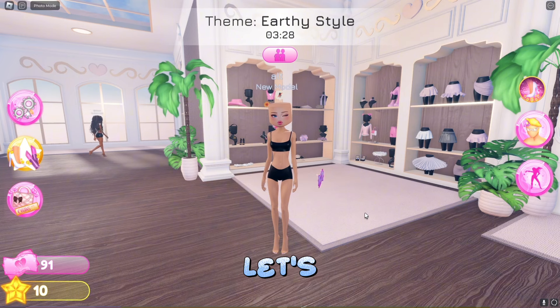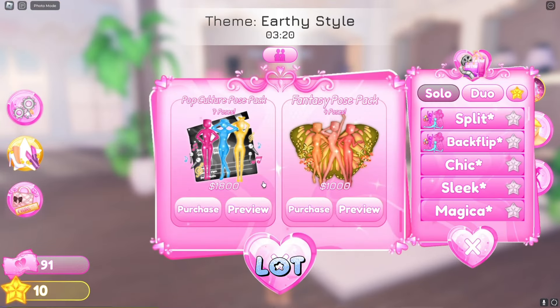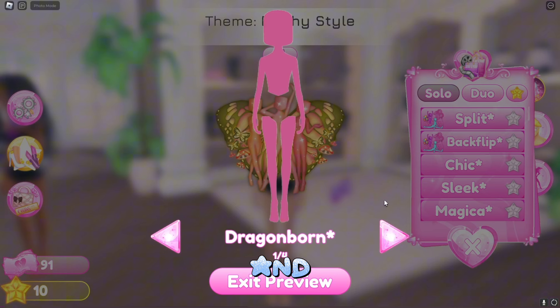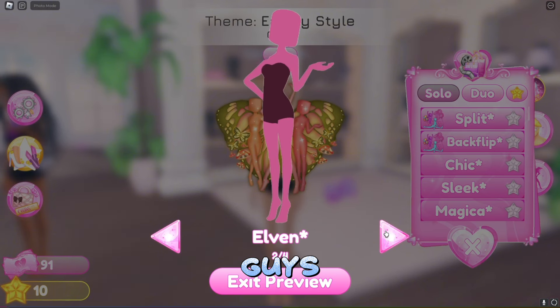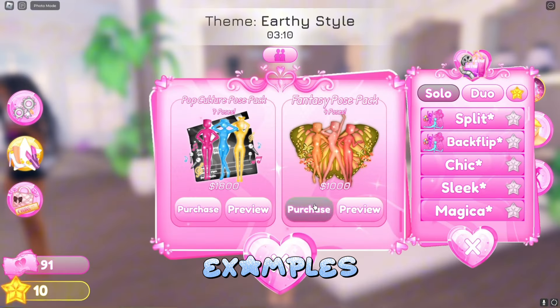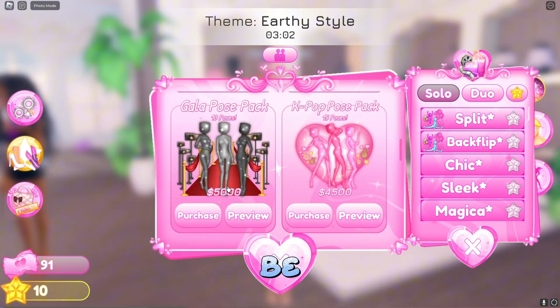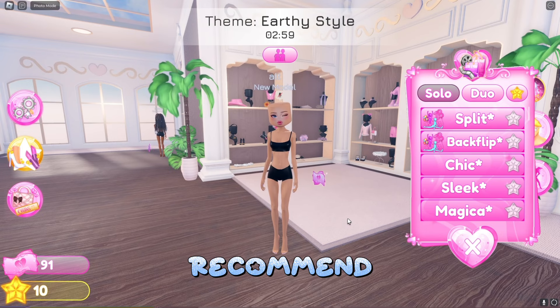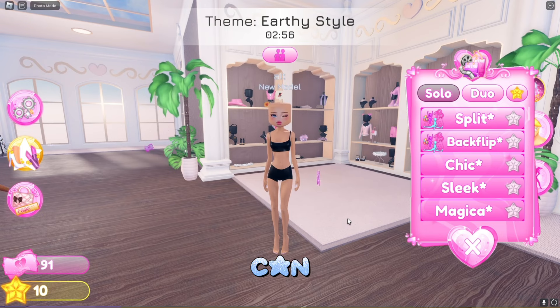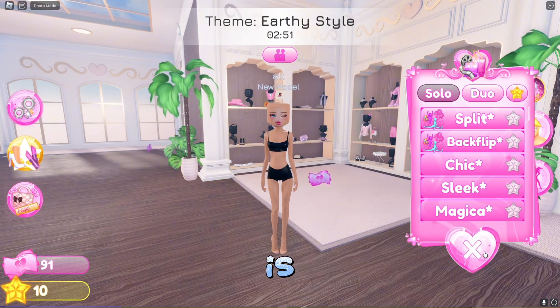Let's talk about currency again. By earning currency, you'll be able to purchase a lot of these post packs. Here's a little preview of what they look like — some examples. This one has four poses and costs 1,000. The more poses there are, the more expensive it will be. I definitely recommend saving your currency because you can get a lot of new clothing and new post packs, which are so adorable.